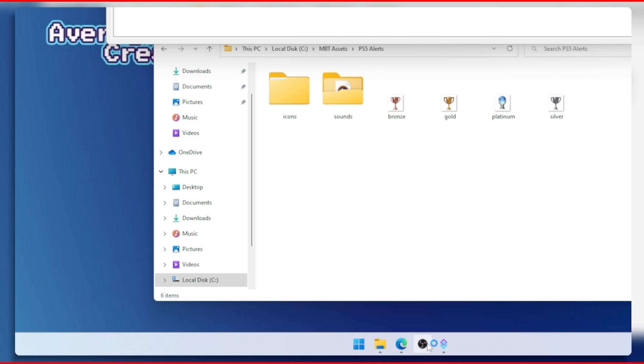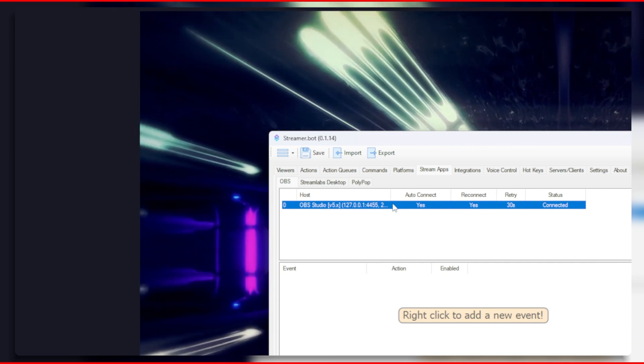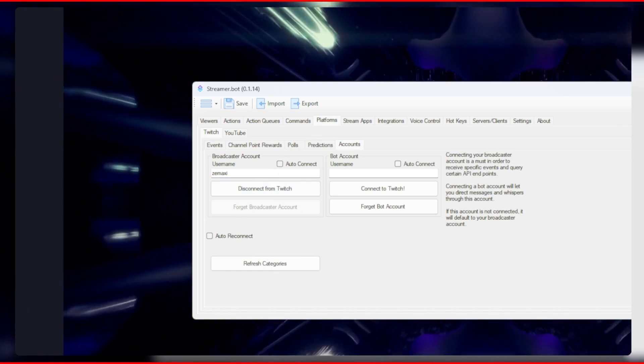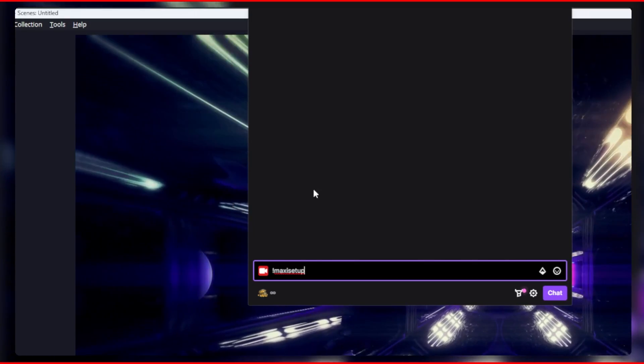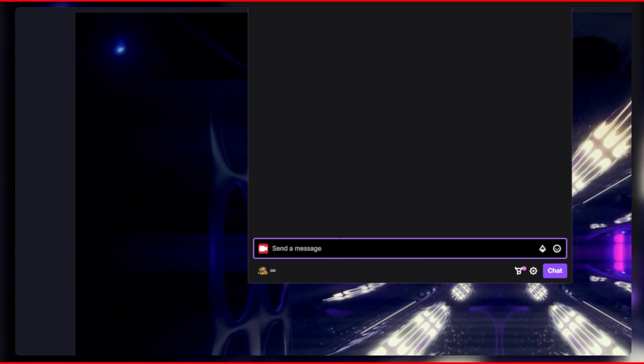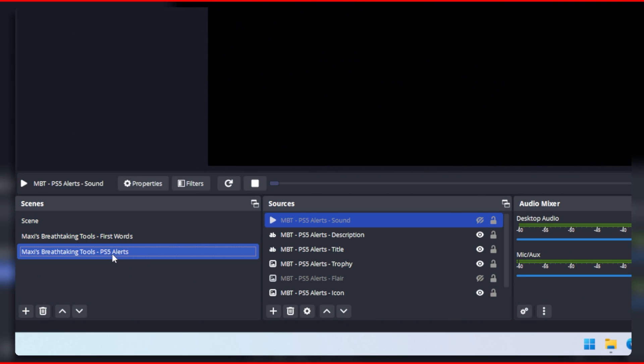Now open OBS Studio and make sure you have Streamer Bot connected to OBS via WebSockets 5 and that your Twitch account is connected. Go to your Twitch chat and type the command you created such as !maxisetup, press enter, and you should see the PS5 alert scene created for you in OBS.